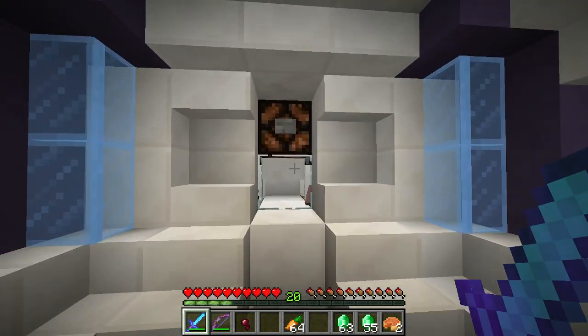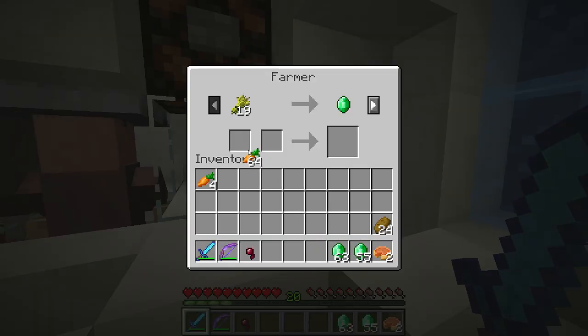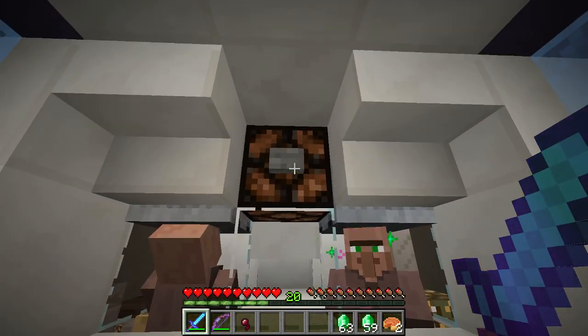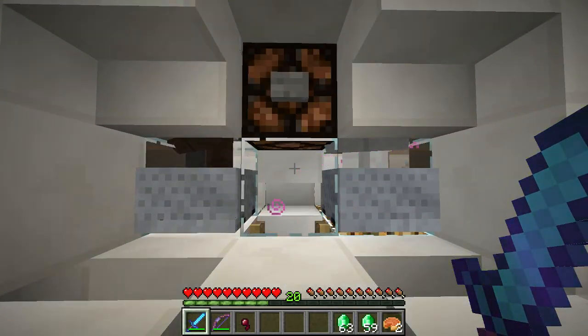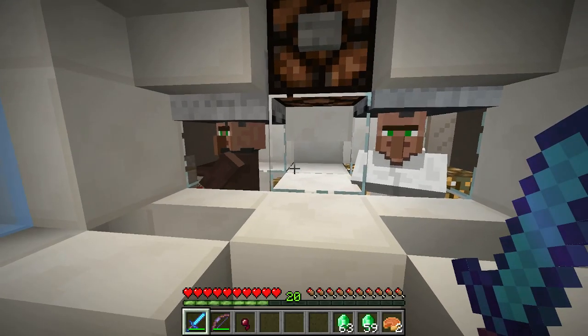If you don't know what this is, it's a villager switcher. You can come up to them and deal whatever item they buy. And if they don't have the item you want, or you want a different type of villager, you just press the button and it'll go ahead and switch for you — just like that. Awesome!